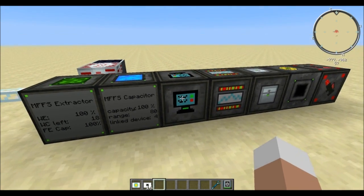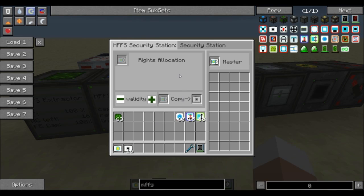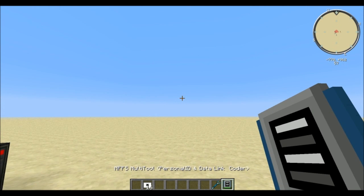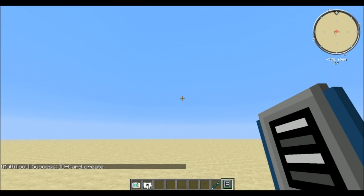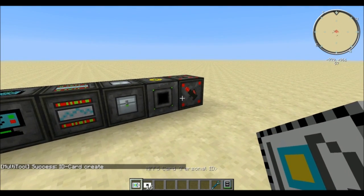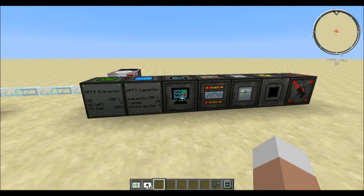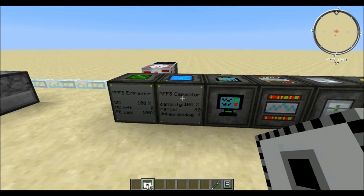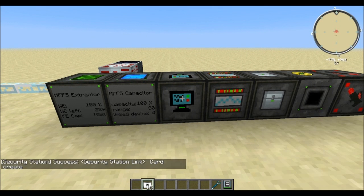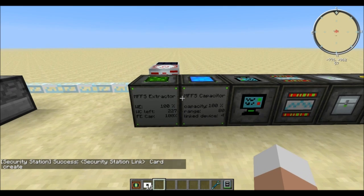Next up is the security station, especially useful when playing on servers and you don't want other players interacting with your machinery. Plot it down and make your personal ID card using the multi-tool in personal ID and data link mode — make sure you have blank cards in your inventory — then simply right-click on an empty spot and you have your personal ID card. Put that in your security station, and everything you link to it will not be accessible by other players. To hook up other machines, take a blank card, click the security station for a security link card, and put that in the capacitor so other players cannot tamper with your settings.